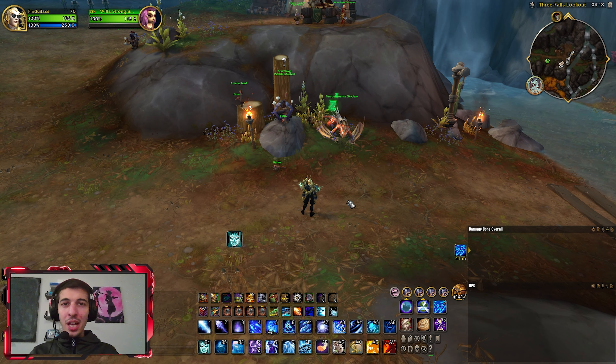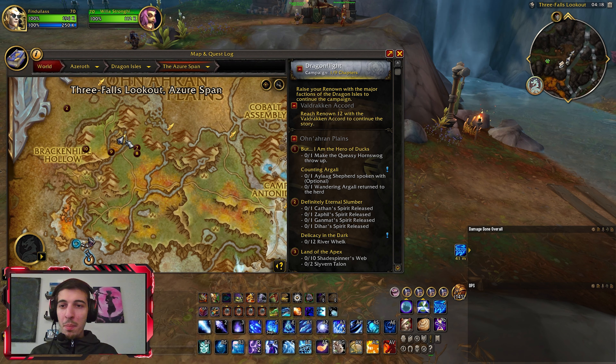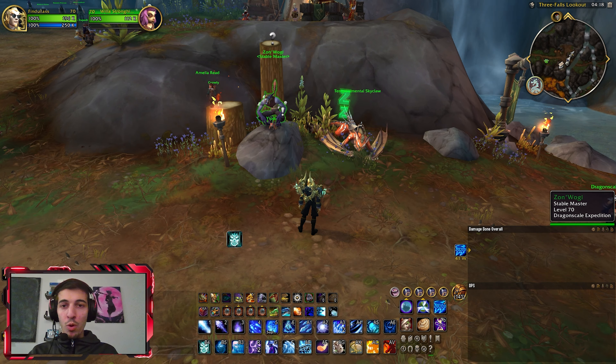Hello all and welcome back. Today I would like to show you how to get the easiest to obtain mount in Dragonflight. First things first, what you want to do is make your way up here to 3-Pulse Lookout, Azure Span, and find this guy called Zonwogi.